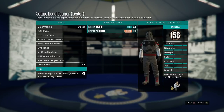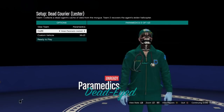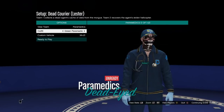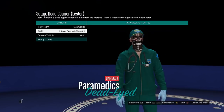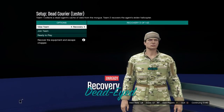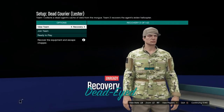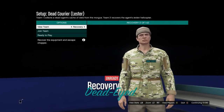Next up we're going to be getting the paramedics outfits. You want to go to the setup Dead Courier - you only need one friend and this is really quick. You can just do the prep mission in free mode and then the setup right after. It's act one. Once you're there, the host will be in the paramedic side and the second player will be on the other side. In the paramedics section you can get the blue or the green paramedics, and if you're on the other side you can actually get tan joggers.